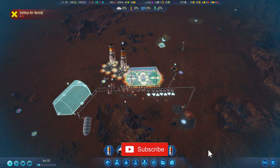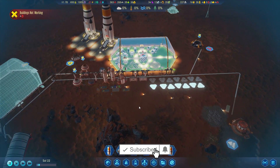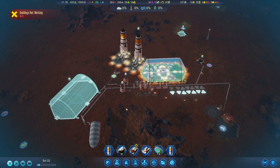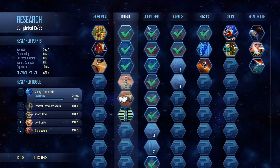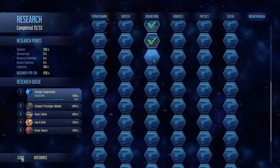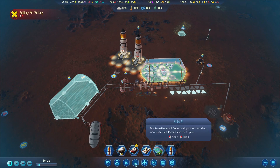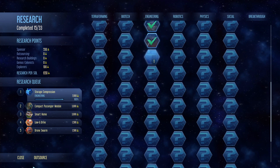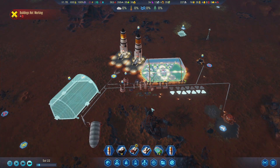Hello everyone, Timer over here and welcome back to another episode of our Let's Play of Surviving Mars where we are working towards the USA achievement 'For the Benefit of All,' where we need to get through all of the engineering research by Sol 100. We're at Sol 22 and we're getting there, but as we go down this list it's getting harder and harder to get them.